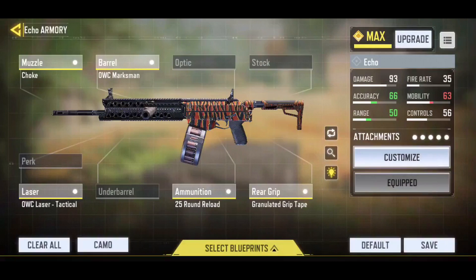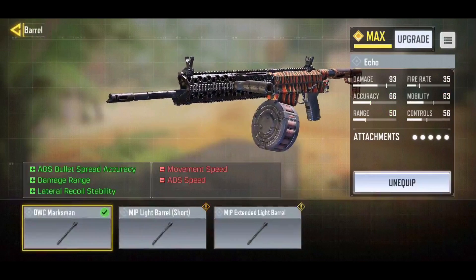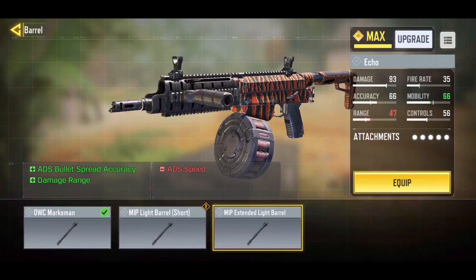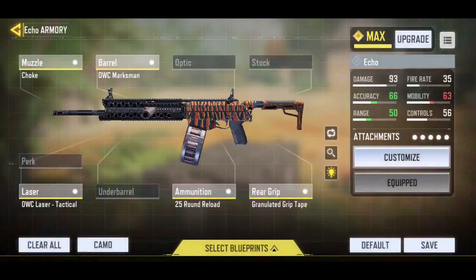I'm going to show you my loadout now. I'm running the Choke — the reason you want to probably run the Choke is it gives damage range and bullet spread density. Next I run the Marksman barrel just because it gives me better bullet spread, better damage range, and lateral recoil. If you don't want to run that, I'd recommend the MIP Extended Light Barrel because you still get that bullet spread accuracy — that's kind of going to be your biggest thing with shotguns.